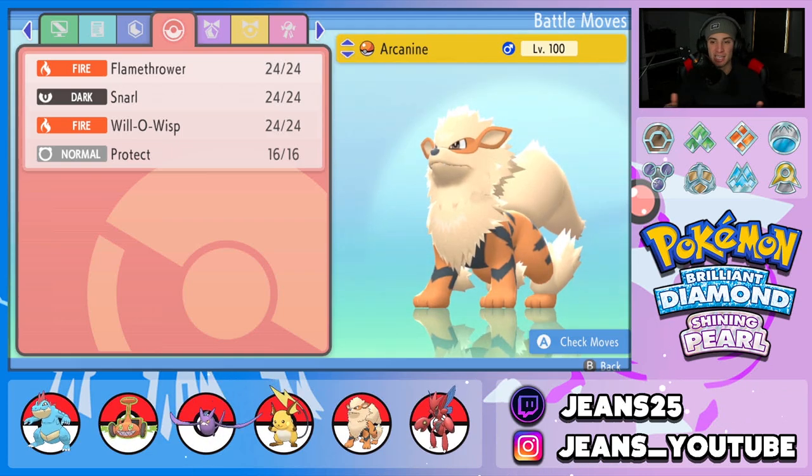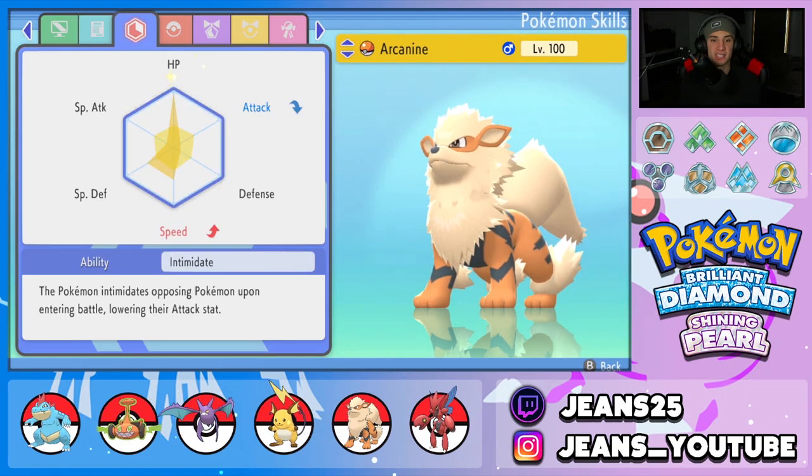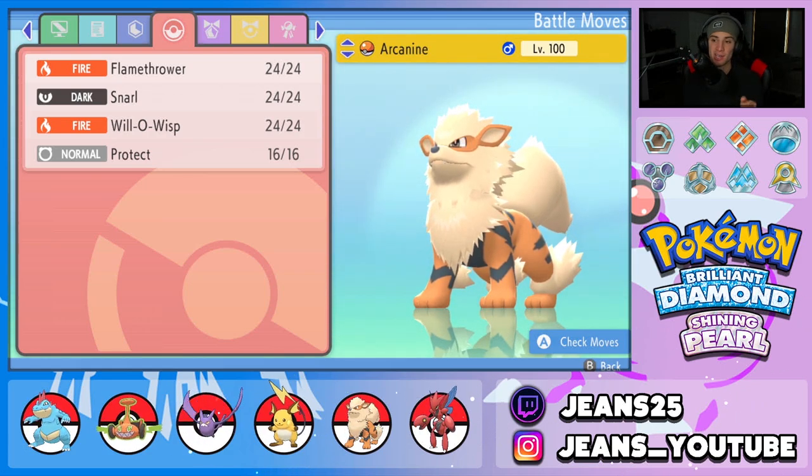Next Pokemon is Arcanine, and we actually used this exact same Arcanine build in our first VGC Brilliant Diamond and Pearl video — it worked out really well, so I brought it back. It has a Timid nature, the Intimidate ability, with EVs in HP, Special Defense, and Speed. The moveset is Flamethrower, Snarl, Will-O-Wisp, and Protect. This moveset is phenomenal for controlling physical attackers with burn and Intimidate, and special attackers with Snarl. Arcanine holds the Aguav Berry, and Crobat holds the Figy Berry, so both Pokemon will restore HP when they drop below a certain threshold.